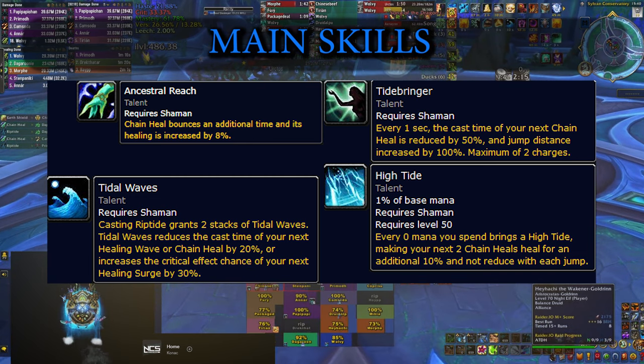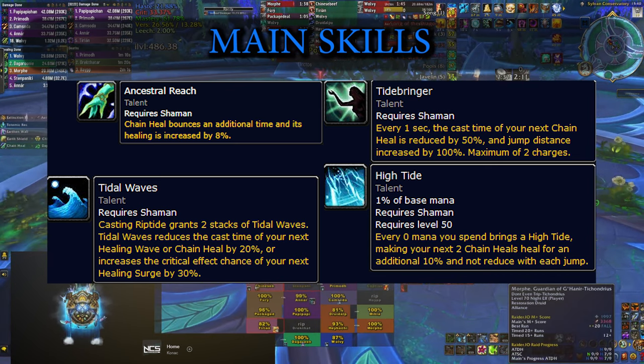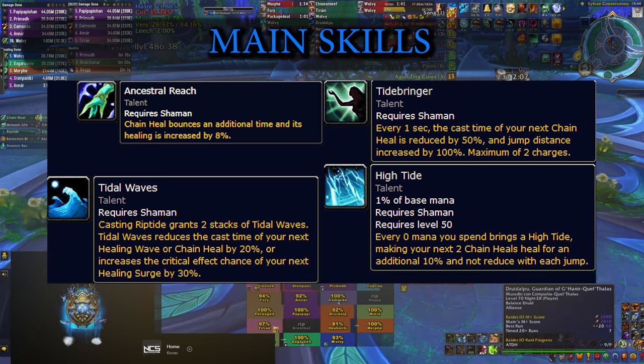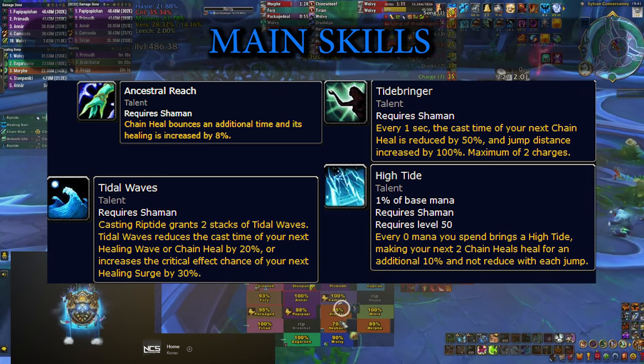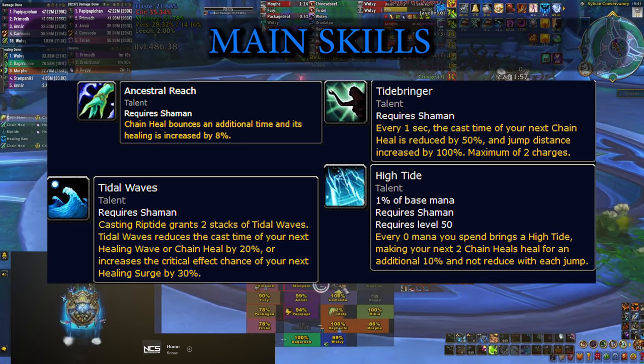They do not lose healing with each subsequent jump. All of this makes Chain Heal your most valuable spell, contributing to about one third of your overall healing, with the only downside being the high mana cost and the short cast time which can get you into mana trouble quite fast and quite often.